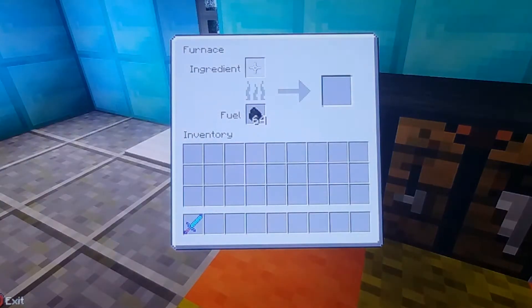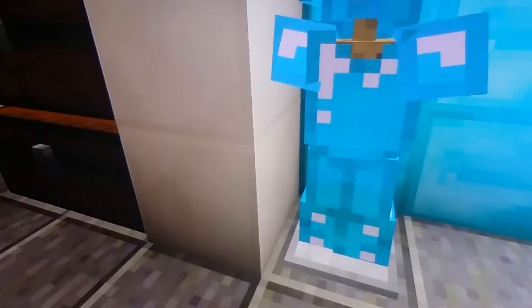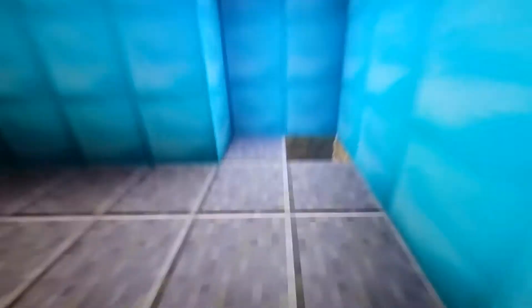So guys, this is basically — this is the pantry where you get your food, so the food for the day goes in there. And if you need to bake it, you have some fuel in there. Then you got all my awesomeness right here — my awesome armor. Then this is where I eat when I'm hungry, down here in the basement.